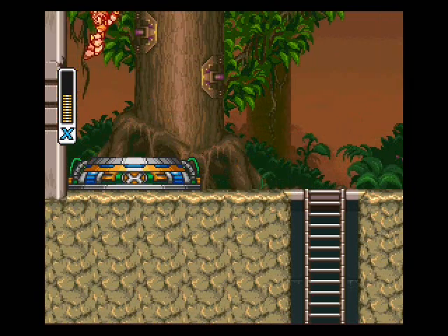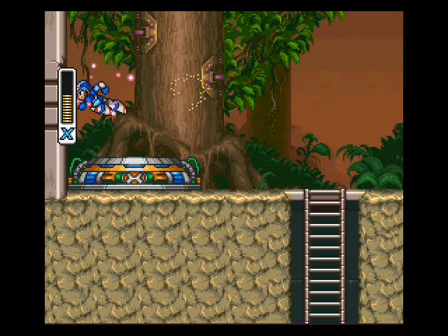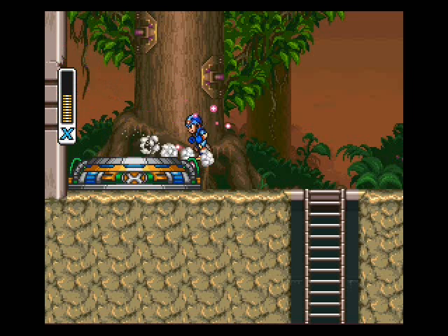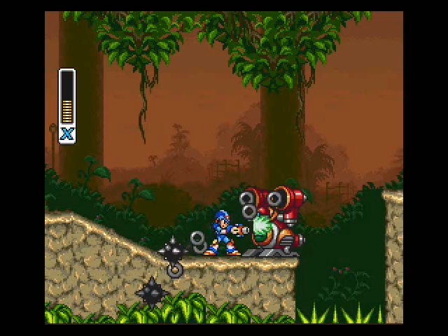This is what I wanted to talk about. You notice how each Mega Man X had Ride Armor — X1 and X2 had their own individual Ride Armor. Well, in this game there are four different Ride Armors, and two of them are from the previous games, and they added two more. You can summon them using this, but I haven't collected any yet. You have to rescue one that's being held somewhere, and then you can activate them. They're really useful — there's at least one in every stage.